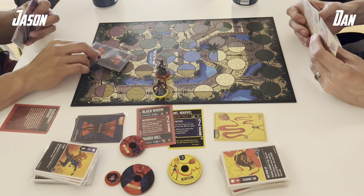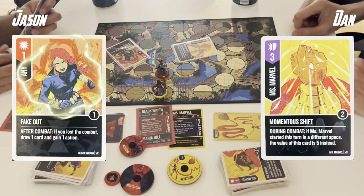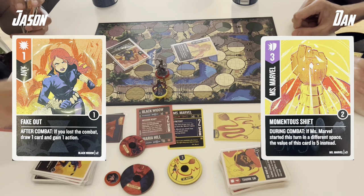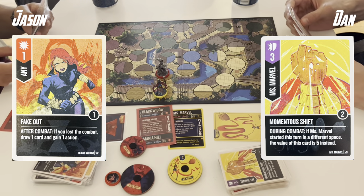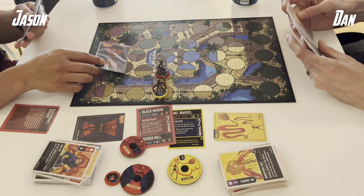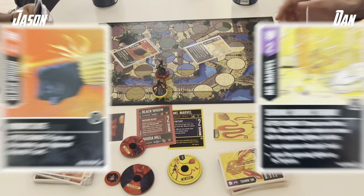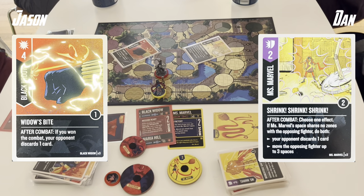I will maneuver in and attack from the high ground. I think all of Dan's Slingshots are gone, so he can't run away. It is a Fake Out — a boosted Fake Out into a Momentum Shift — so I draw a card and gain an action. That's 1 defense out of Dan's hand. I follow up with another attack from the high ground: a 5-value Widow's Bite into a 2-value Shrink Shrink Shrink — for the game!